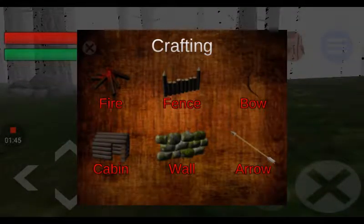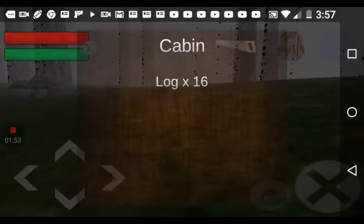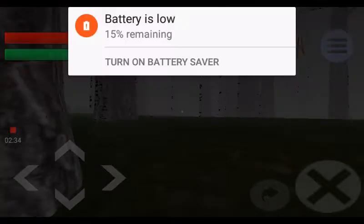Let's see what we can make — we can make a cabin, and let's see how much we need: 16 logs to make a cabin. Okay, let's go! Right now I'm kind of confused, but when it says logs I'm pretty sure it means something like cutting down trees, and since I got an axe I'm pretty sure I could do that. It's been a pretty difficult game.